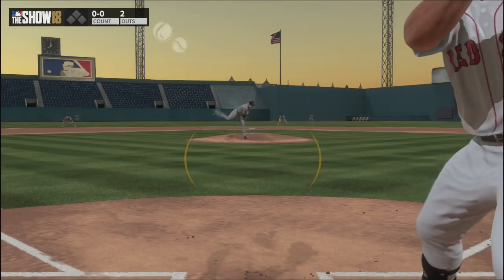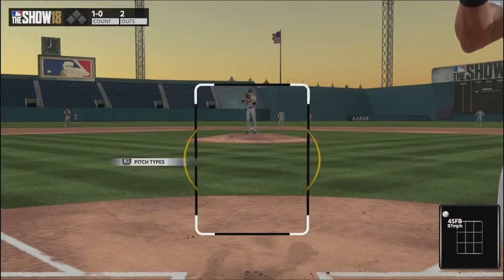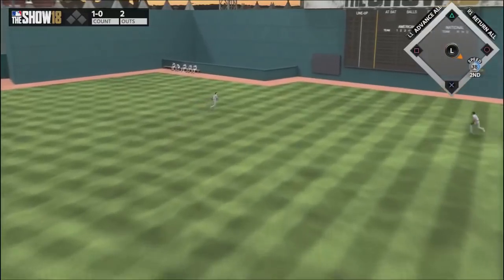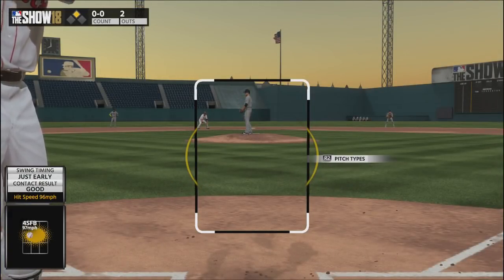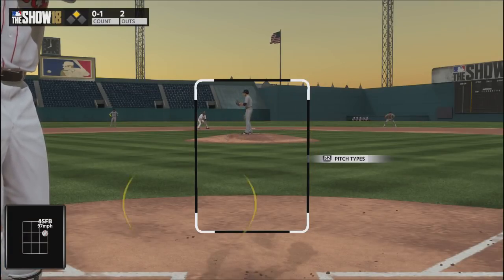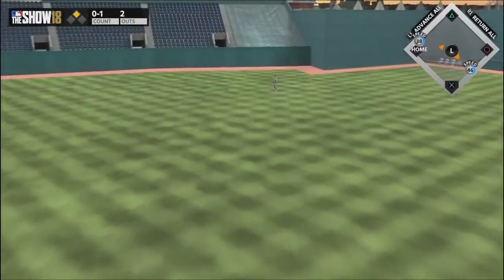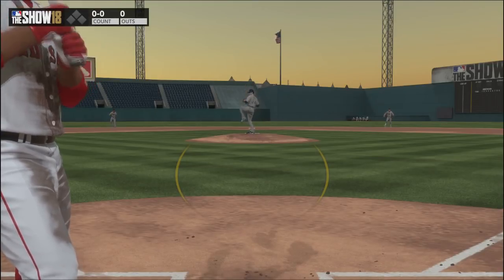Once you have two strikes, just battle — foul off pitches and hope your opponent makes a mistake. Hitting lefty on lefty is pretty similar to righty on righty, except it's a little more difficult because you don't see it as often and the ball feels like it's coming in at a different angle — there are more quirky lefties than righties. The best way to hit lefty on lefty is to look for mistakes and take advantage whenever your opponent makes one, because a lot of the same principles apply — cut the plate in half, lay off anything outside.